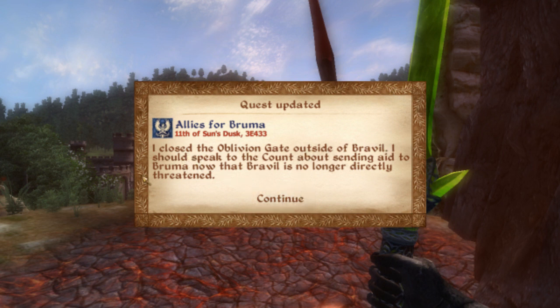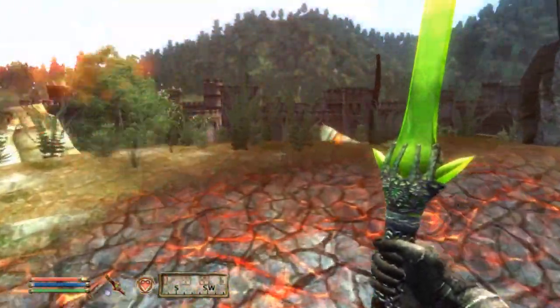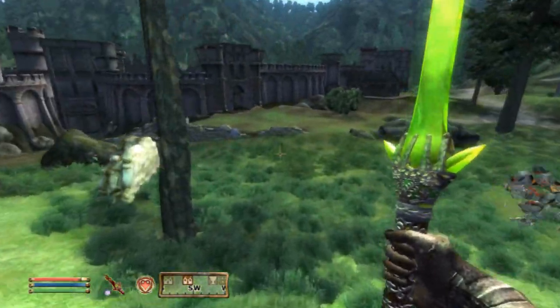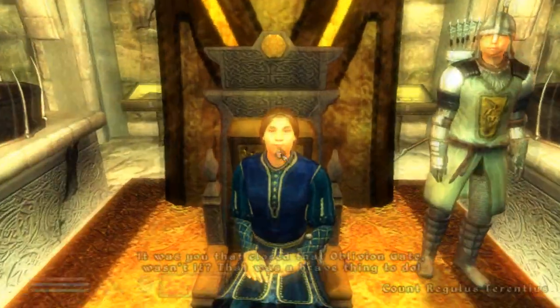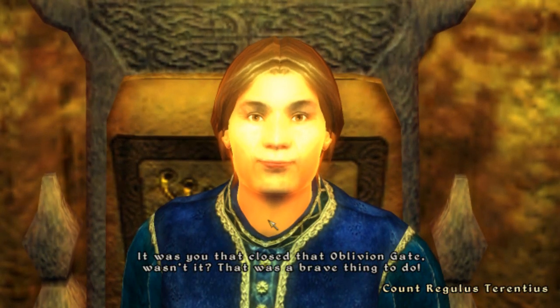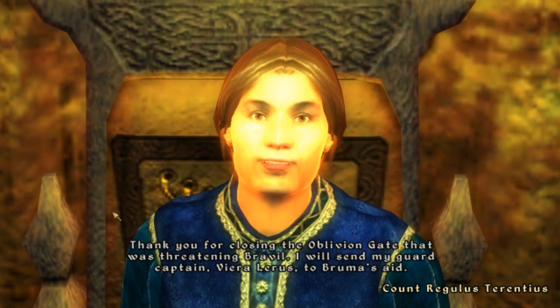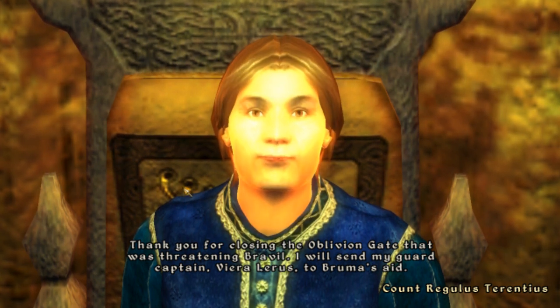I closed up the Oblivion gate outside of Bravil — I should speak to the Count about sending aid to Bruma now that Bravil is no longer directly threatened. I got to the Count of Bravil. He says: 'It was you that closed that Oblivion gate, wasn't it? That was a brave thing to do. Thank you for closing the gate that was threatening Bravil. I will send my Guard Captain, Vera Alaris, to Bruma's aid.'